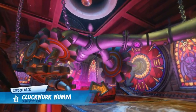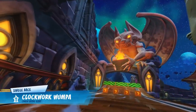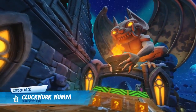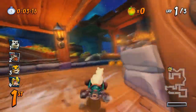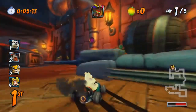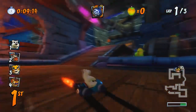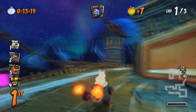Starting off, we have Clockwork Wumpa. I was immediately drawn to this one due to its aesthetic — kind of reminds me of Cortex Castle in a way. The big gargoyle in particular really stood out to me. We've already seen full gameplay of this level, and of course it's nothing new to those of you who played it a million times in Nitro Kart, but despite owning the game, I have very little experience actually playing it, so this will be pretty much new to me.